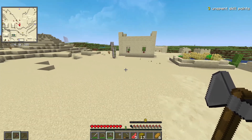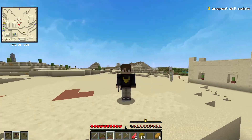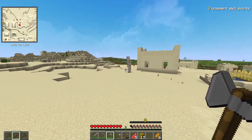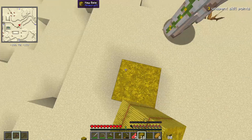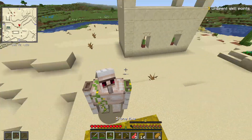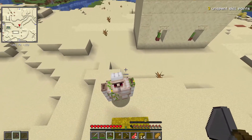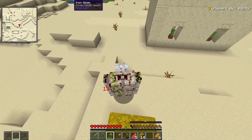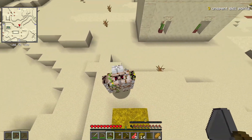Unfortunately I only got four villagers — I don't know if the others ran away when they saw me nabbing them. There are no more villagers here, so the only thing left to do is deal with the iron golem. I'm so sorry — you let me in and gave me a place to stay, but iron is going to be really helpful for me right now.